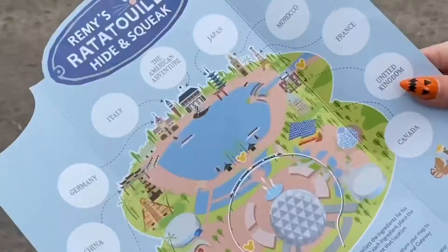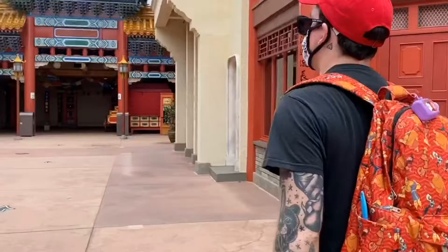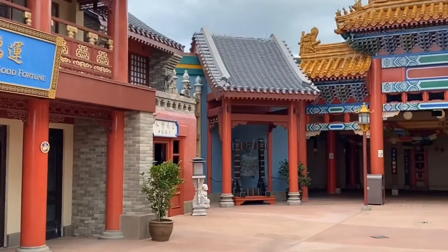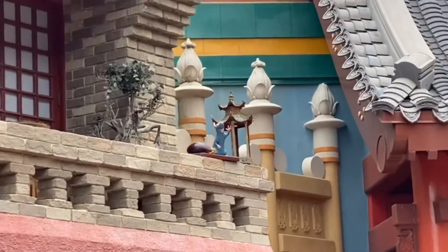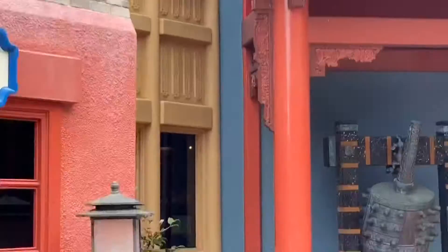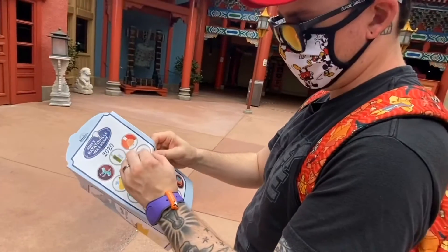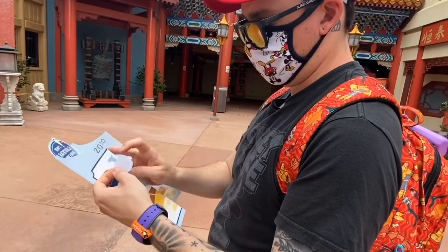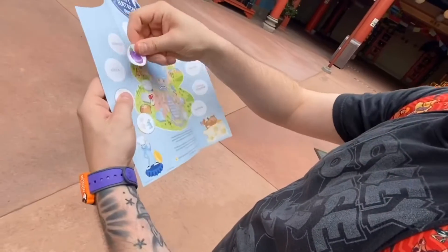We very quickly found our third Remy here in China. Michael spotted him — he's up here waving. Looks like he's got an eggplant. We're going to find the eggplant sticker — get it? Because there's eggplant in ratatouille, the dish, not the movie obviously. And we're going to put that right over China.